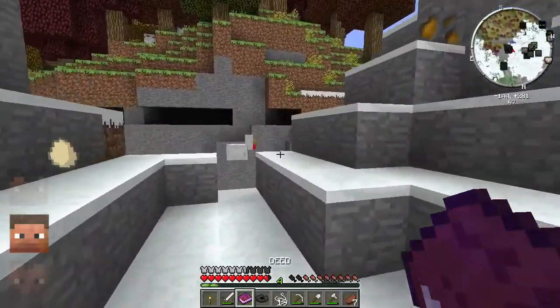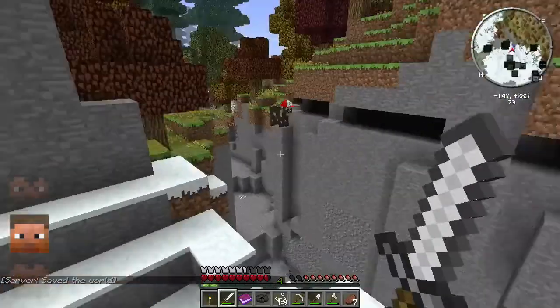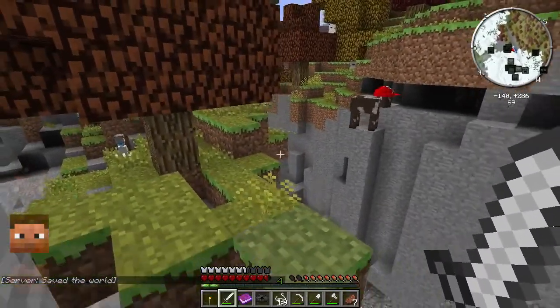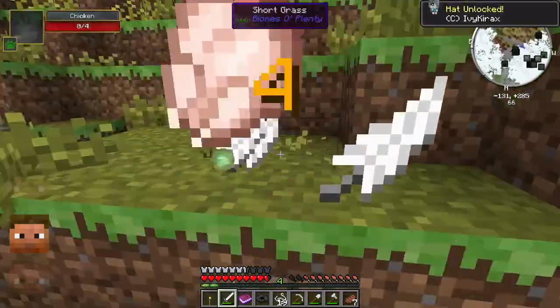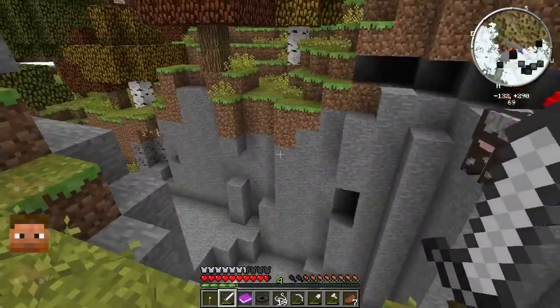We can make loads of signs and do a checklist, leave it back at base. Oh wow, it's a cow wearing like an Ash Ketchum kind of hat! Get the hat! Get the hat — it gives us an excuse to use it.